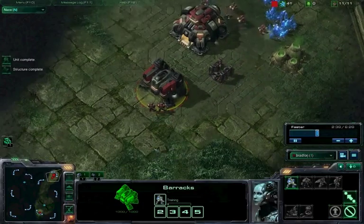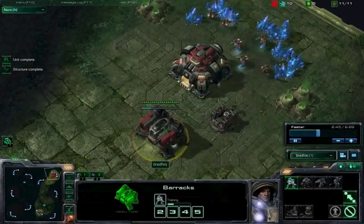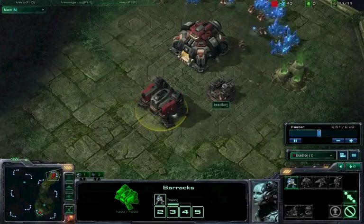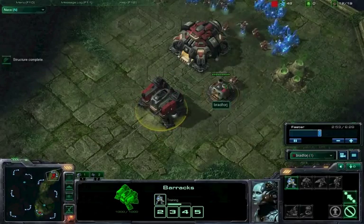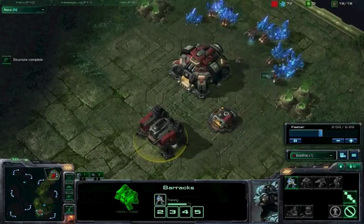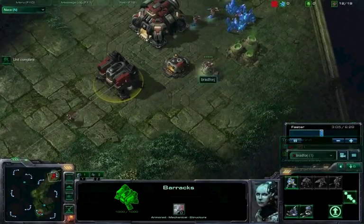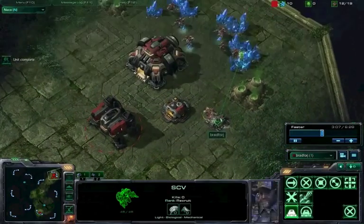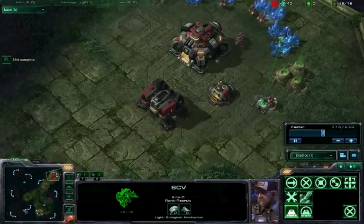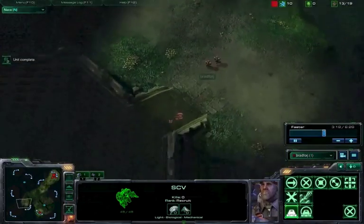We're almost done our second marine, we're building our depot now. Once we get this next marine out we're going to push in with these two marines — here we go, pushing in. We've got 55 minerals. Building another barracks now. As soon as we can we want to throw down another supply depot, which will bring us to a total of 27 supply. We want to get there as quick as possible so we're not worried about microing units. There we go, throwing down that next supply depot — that's going to give us a lot of breathing room to focus all our effort on this attack.